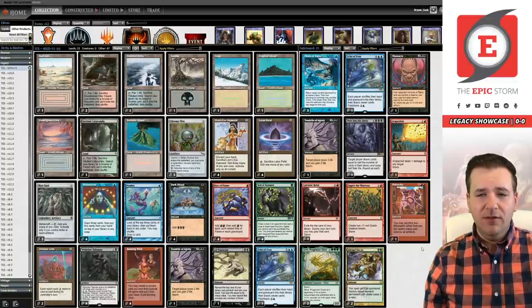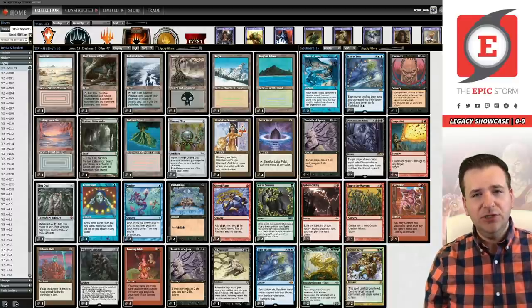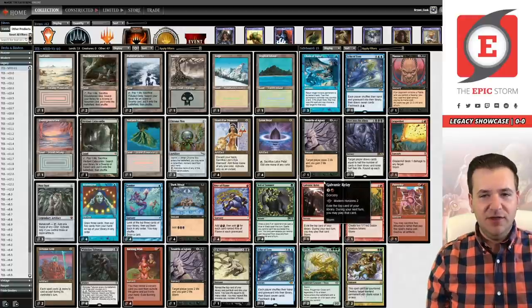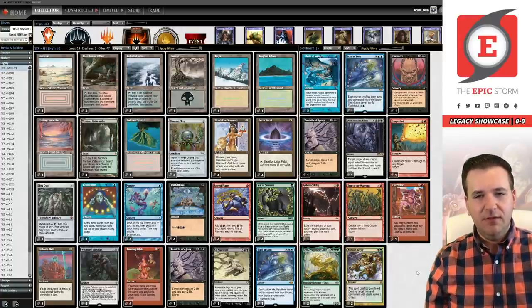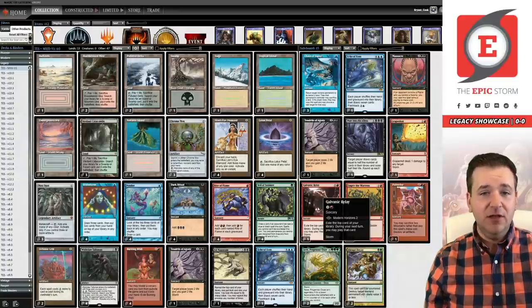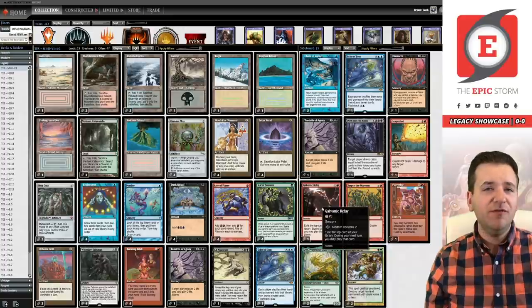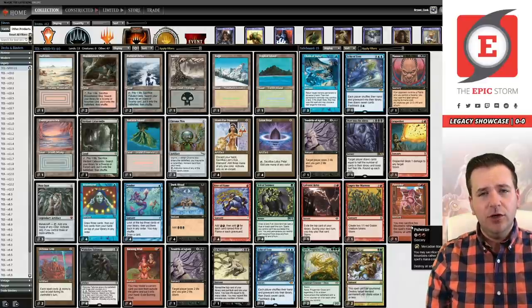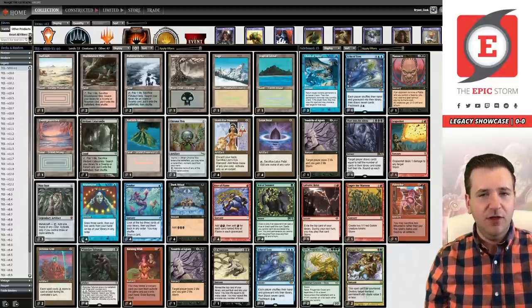Galvanic Relay initially we were like 'this card is so good,' then we played it for a night and it underperformed. Since then it's been meeting expectations — it's been solid. I found myself burning-wishing less for Thoughtseize against control decks and getting Galvanic Relay instead, just as a mini Mind's Desire. Because of that we felt we had two cards for the same purpose, so we cut the Thoughtseizes. With cutting Thoughtseize you have to wonder how you're boarding against non-blue decks, since you have six cards that need to go out.